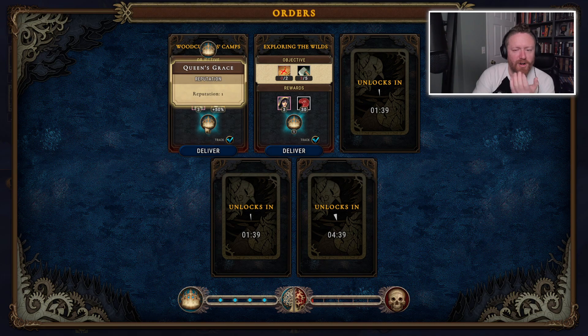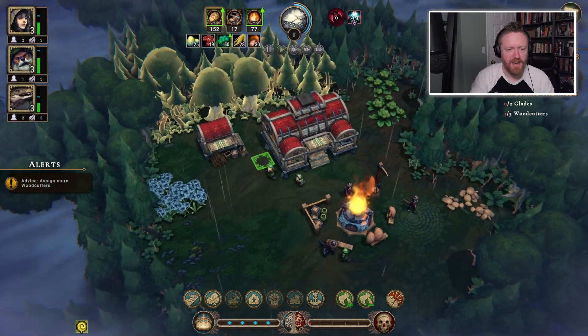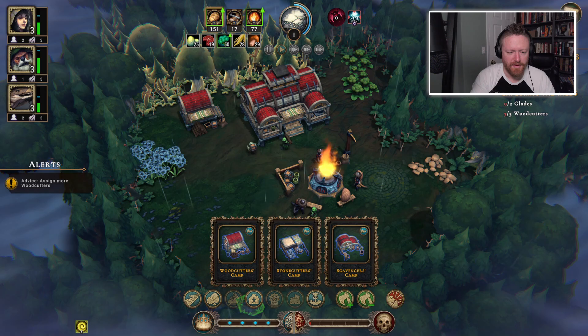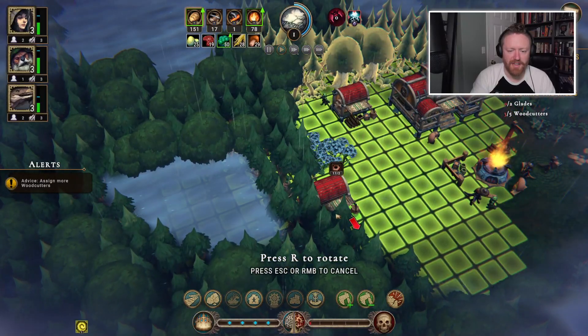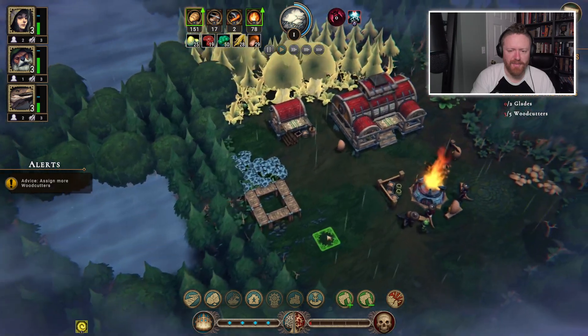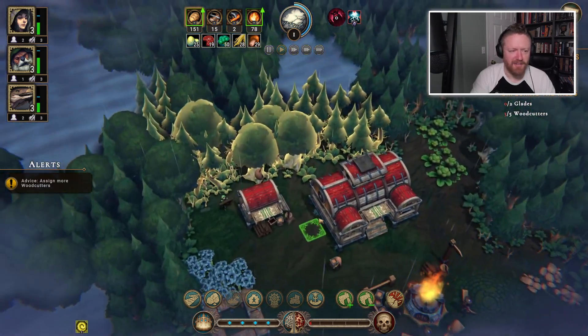I'm working for the queen — she's a distant person who is defining objectives for me, and I'm trying to accomplish those objectives. Let's build a second woodcutter's camp. I don't want to build it on top of this cabbage-y or flower-y stuff because I don't know if that's important. Maybe this one will be run by lizards.